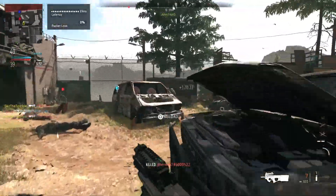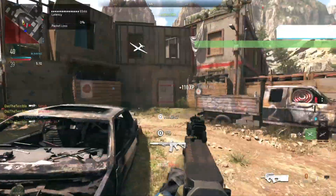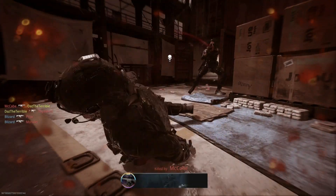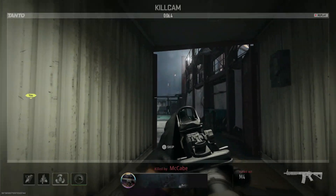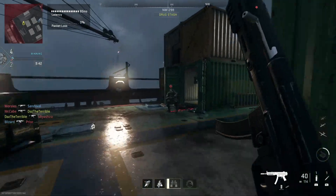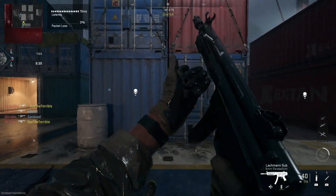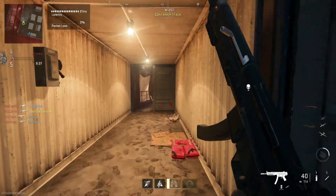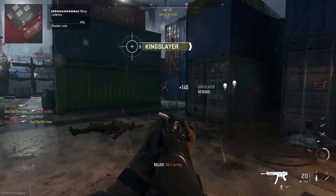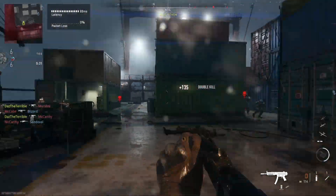We did get a new map — Shipment, the old classic from World War II. This map is a lot bigger than the Shipment we are used to. With the Vanguard version you could jump up on the crates, but on this one you can't. However, the map is bigger so you won't get killed as many times as on the previous ones where spawn traps were constant.